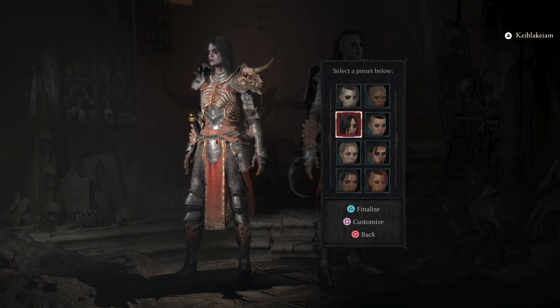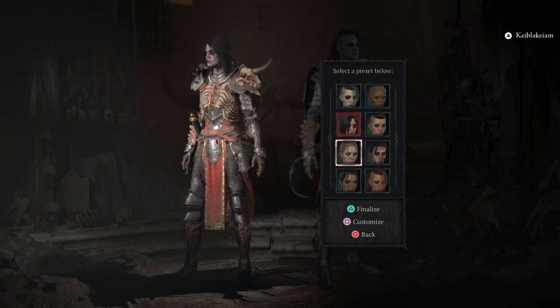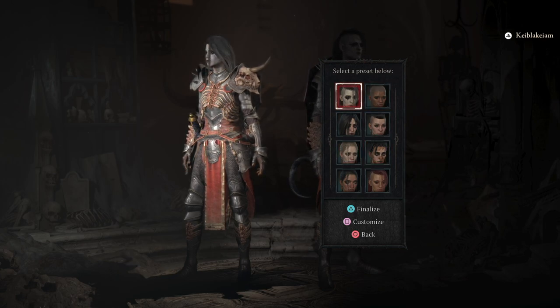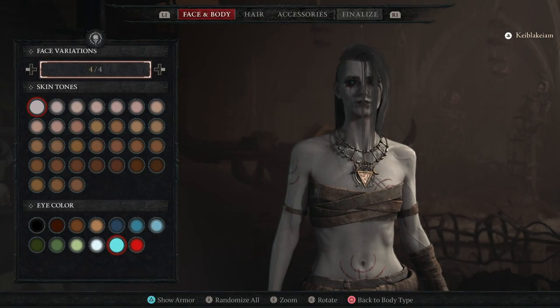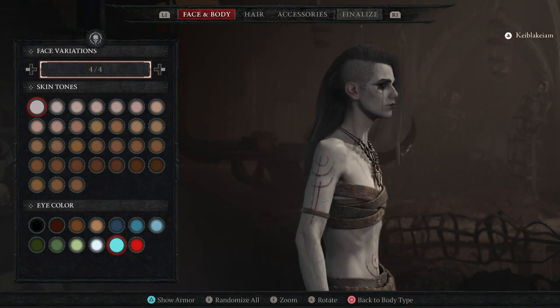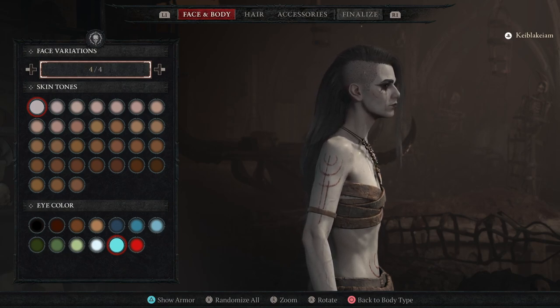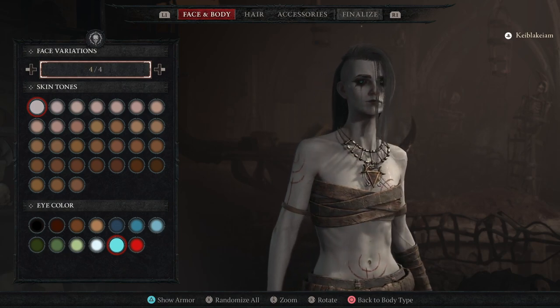So let's start creating our character. Look at this one, I love this look — she looks like a death knight. But this looks like a rogue, to be honest. I want to go with a classical goth look. Yep, this one. That's the look and I don't want to change pretty much anything.